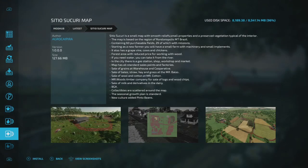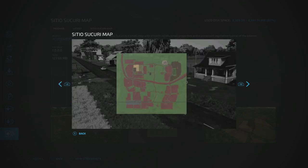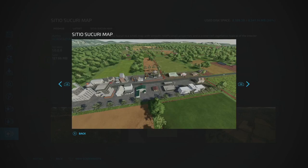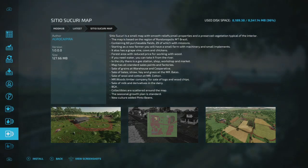Next is the Sitio Seguro map — Agra Capria — which kind of reminds me of Rancho Apaco from FS17. It has a small tree farm area so you can do both forestry and open farming. The map layout looks really nice and open. Most store content looks like it's already set up on the map. It's 127.66 MB.